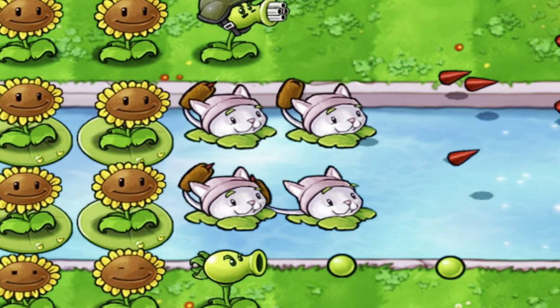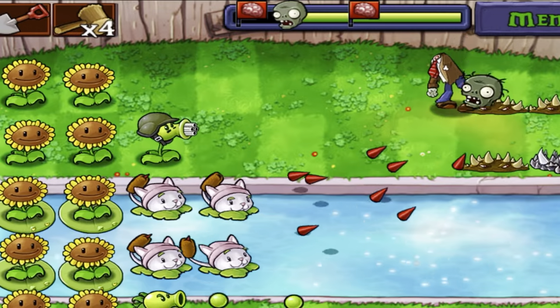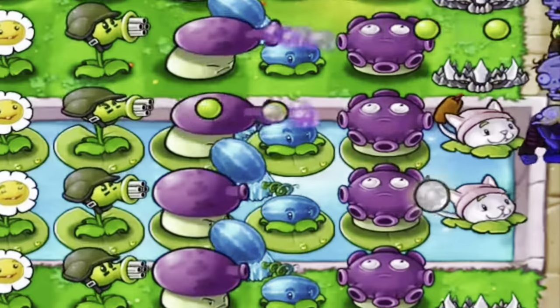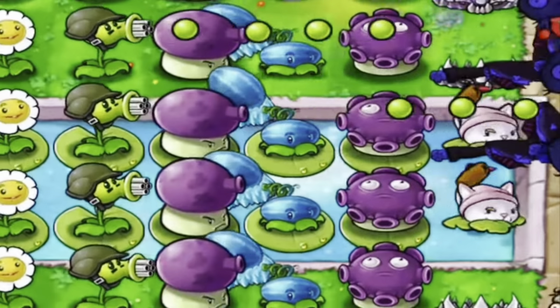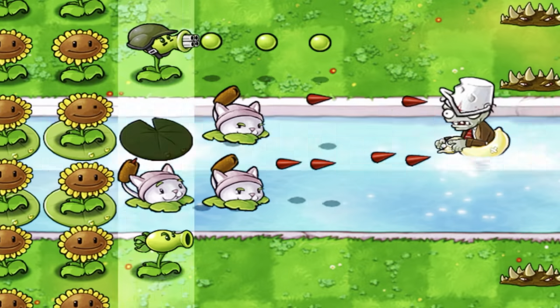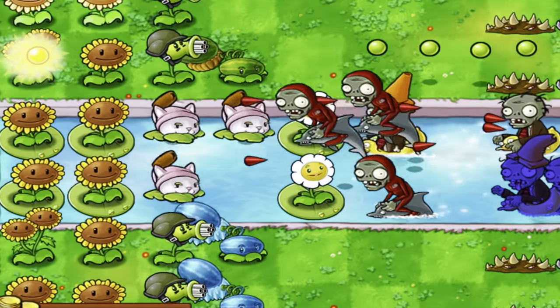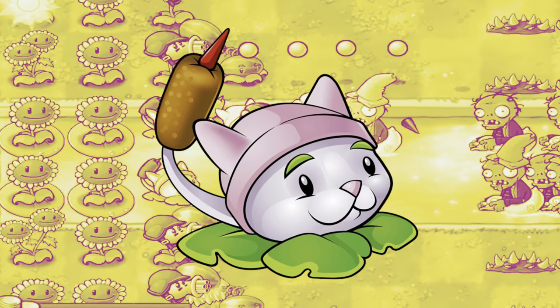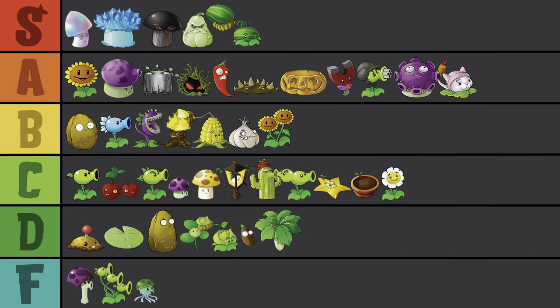Aww, what a pretty little kitty, so cute. And deadly. Homing missiles are what the Cactus was missing, which makes Cattail pretty overpowered. Until you realize it's a water-only plant, so even on a level with water you can only play so many of them. They do pretty well with normal zombies too, but getting rushed with no backup would be rough. Still, Cattail is great — A-tier.